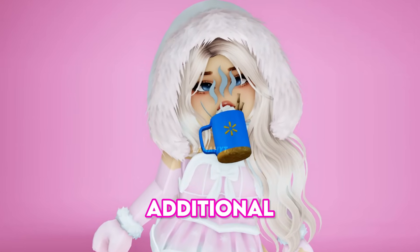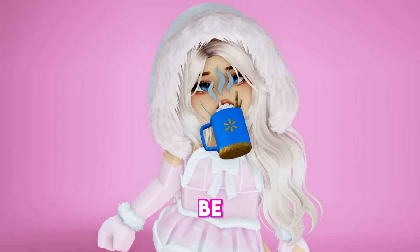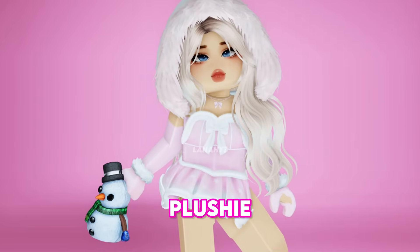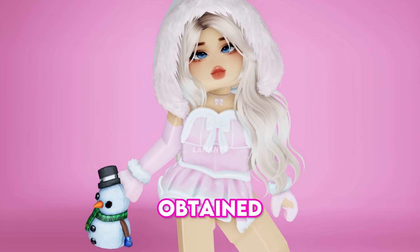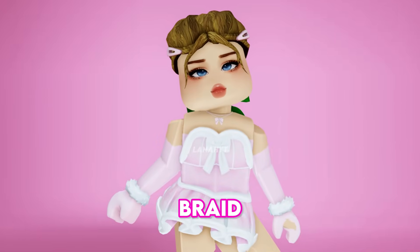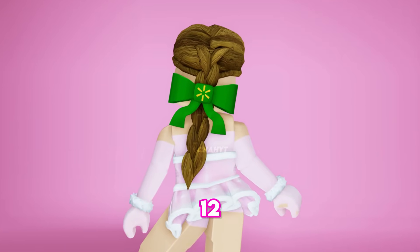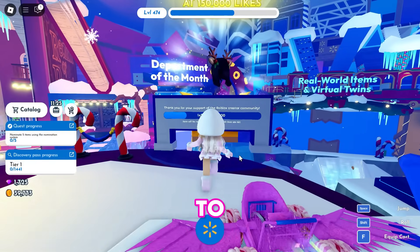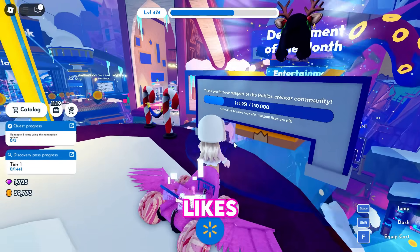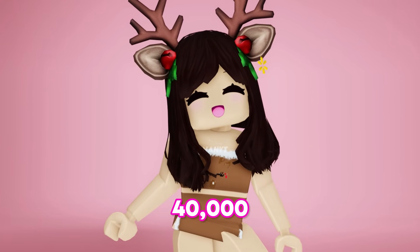We will also be getting three additional free items. The Grand Muzhat Chocolate with 30,000 stock can be obtained by joining the game on 8 different days. The Snowman Plushie with 30,000 stock can be obtained by joining the game on 10 different days. Finally, to get the Reindeer Hair, you must wait for the game to reach 150,000 likes and then claim it. The Cozy Reindeer Hair has 40,000 in stock.